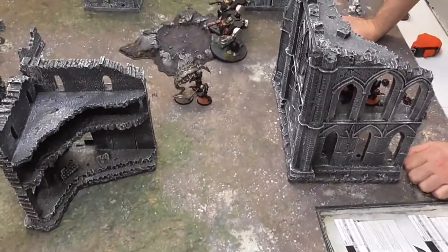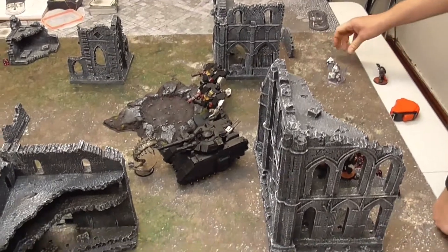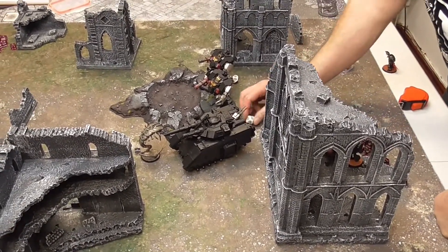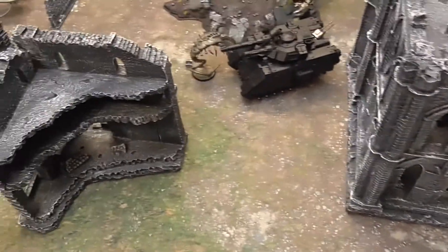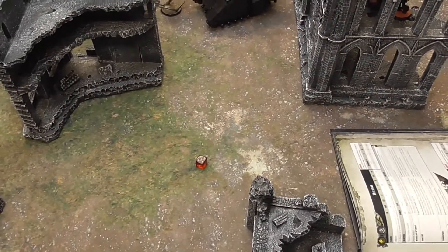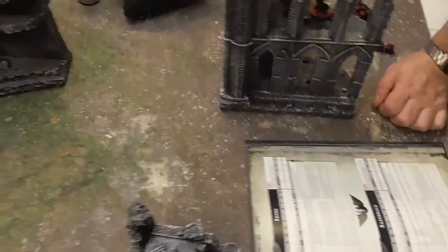In the fight phase — we've realised Iron Hands vehicles have a six-up shrug, so Mike gets a wound back on one of his Redemptors. The Executioner is on four wounds. I do my three Wraith attacks — hitting on threes, all but one hit, wounding on fives — one hit through, AP minus two, two damage. No five-up save — down to two wounds.